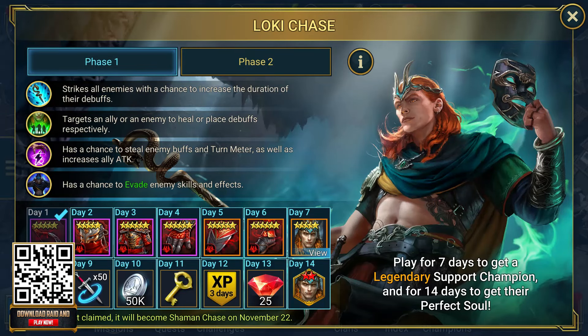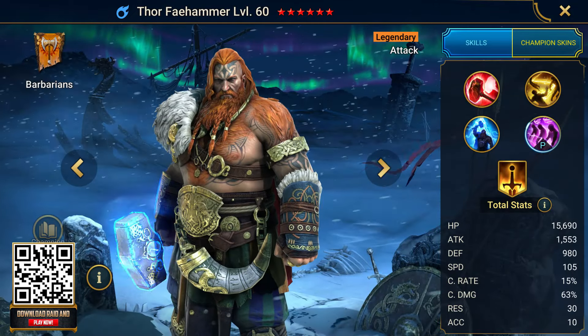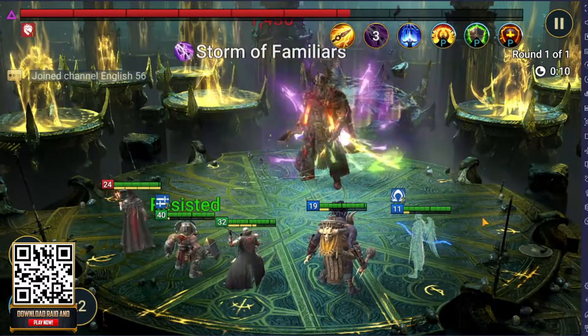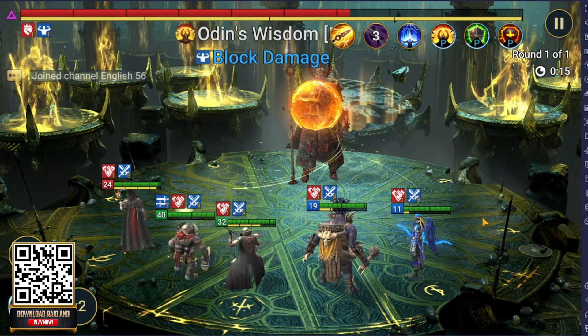This event features four legendary champions inspired by Norse mythology. Loki is one of them — you can get him for free simply by signing up through my link or QR code and logging in for seven consecutive days between now and October 23rd. Keep logging in for an additional week to earn even more rewards, and you can get a ton of currency and materials to level up your characters. During this event, you can also acquire Thor Faehammer the Stormbringer, Odin Faefather ruler of Asgard's Mountain Halls, and Freya Fateweaver the Golden Protector. Plus, don't miss out on the limited time event dungeon where you can challenge the mighty Odin Faefather for even more special rewards.